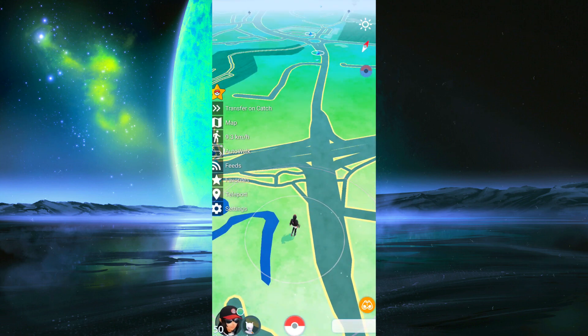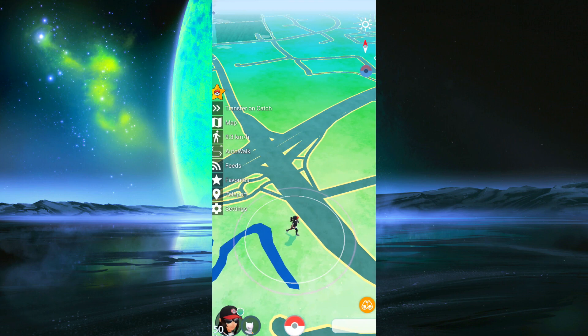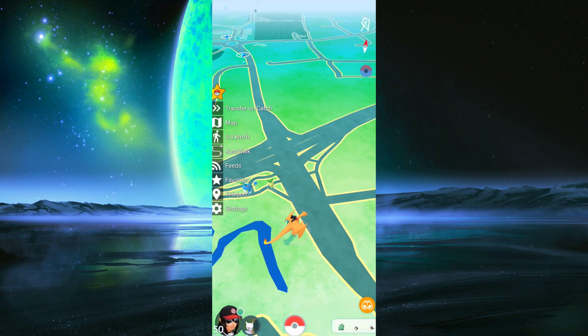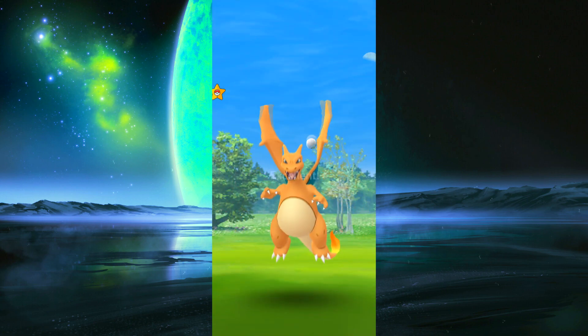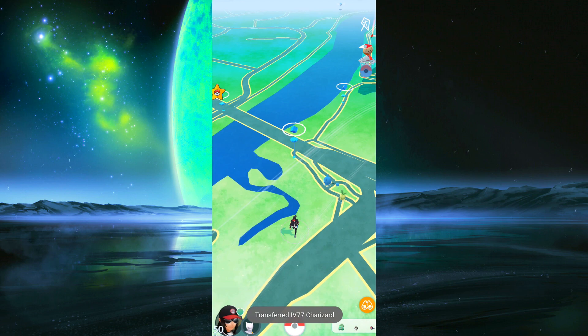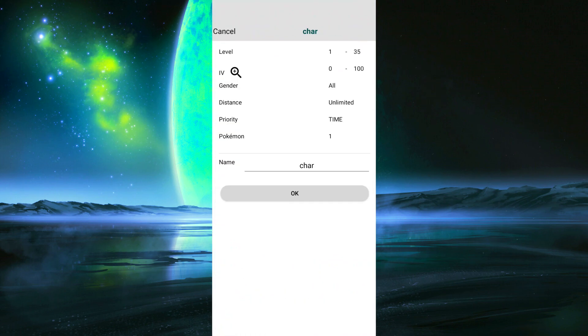Charizards and Dragonites despawn much quicker than regular Pokémon, so keep that in mind. Just keep going through the feeds, and as long as you're not soft banned you should be able to find some decent Pokémon. We're trying to catch ourselves a Charizard — it's right there, might as well catch it. And we've caught the Charizard!